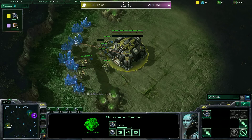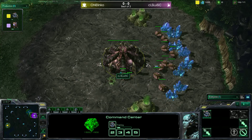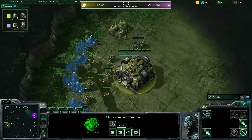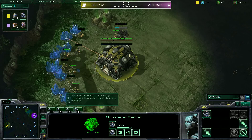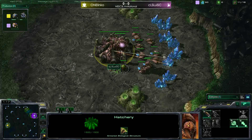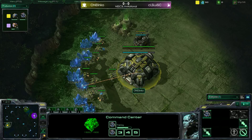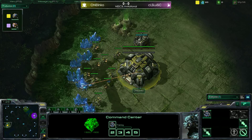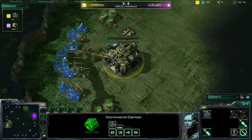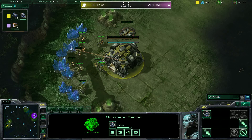Speaking as a Zerg player myself, I would say this is the worst possible map to get versus a Terran, but probably the best possible positions. Steps of War might be worse — it really depends on how you play Zerg. Macro Zergs are going to favor this over Steps of War, but more aggressive Zergs would much favor Steps of War.